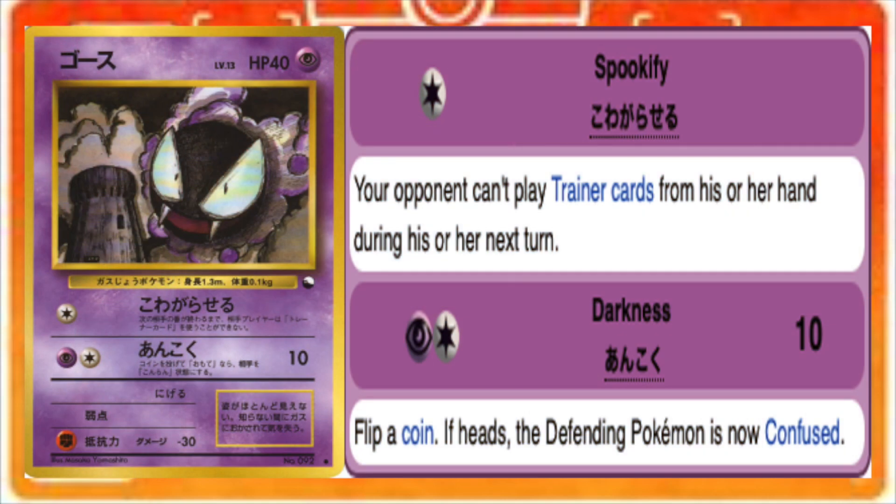Ghastly's first attack, Spookify, keeps your opponent from playing any trainer cards on their next turn, which completely ruins their setup from the get-go. Thinking back to these Base Set era decks, even Base Gem, you got your entire setup purely from draw power. So if you get Spookified before you can really get that setup, you don't have any hope other than top-decking every single thing you need. Decks at the time were averaging 30-ish trainer cards per deck, so you effectively make it so they can't play half the cards in their deck with one attack for one colorless energy. And the effect of Spookify is on your opponent, so there's no switching Pokemon, moving around your bench, or getting out of this effect at all.